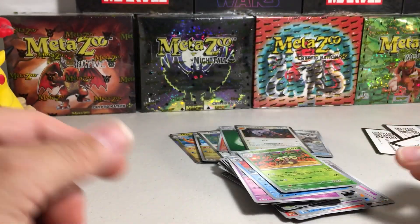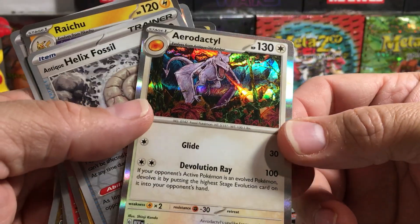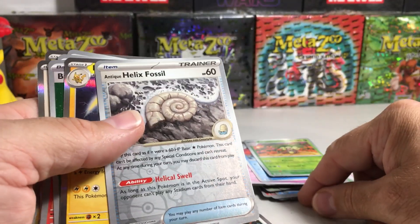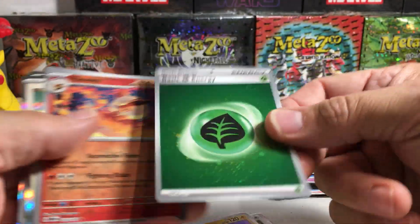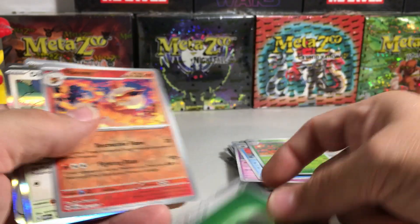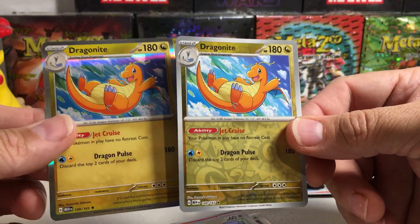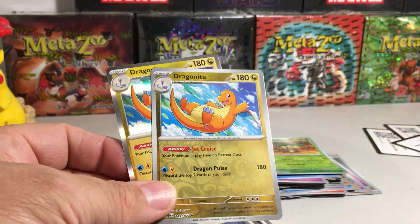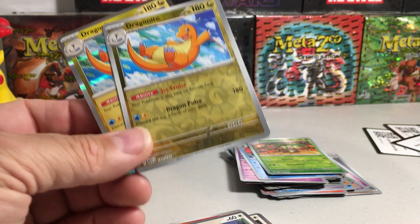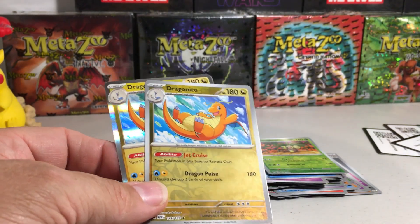All right, well in review we got this really cool Aerodactyl, Antique Helix Fossil reverse, Raichu holo, the Leaf Energy holo, Flareon reverse rare, Ditto holo, and double Dragonites — reverse and regular holo. All right, thank you for watching! Stay tuned for more videos. What are you hitting in your 151s? Are you hitting some cool stuff? Thanks, later!